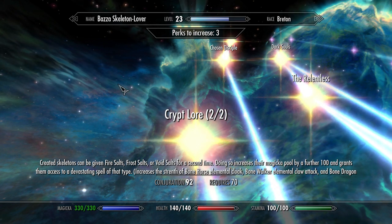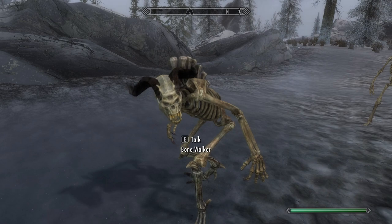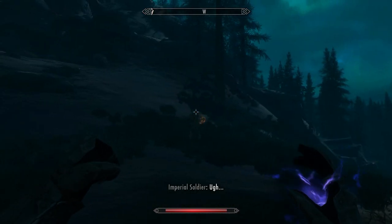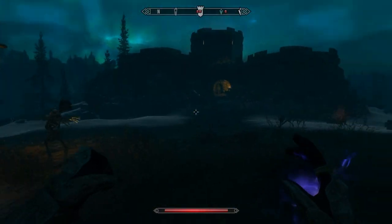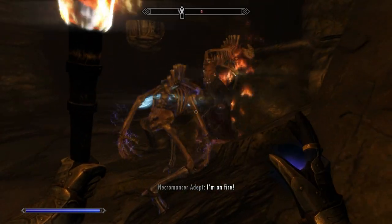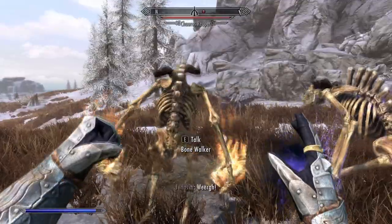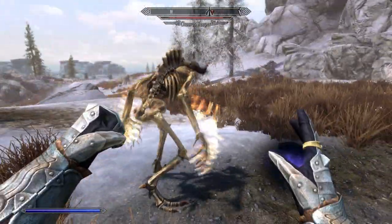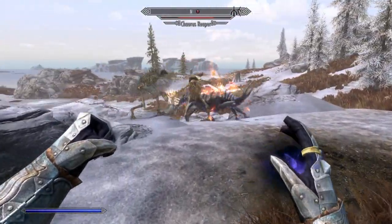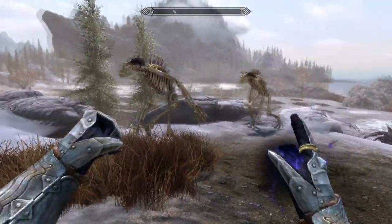Crypt Lore allows you to upgrade your minions so that they become magic users. When you activate a minion, you get the opportunity to provide it with fire, frost, or void salts. If you upgrade a skeleton, it turns them into an elemental mage — as you can see with this Burn White that I upgraded using fire salts; now he throws fire bolts. Upgrading skeletons in this way is very effective. When you upgrade Bone Walkers, their claws become augmented with that element, dealing magic damage in addition to regular damage. However, there is an unfortunate side effect: upgraded Bone Walkers tend to hang back in combat and won't move to engage until the enemy is very close. Since they don't have any ranged attack, they kind of just hover there hesitating. For this reason I just stick to upgrading the skeletons — the Bone Walkers are good enough as they are anyway.